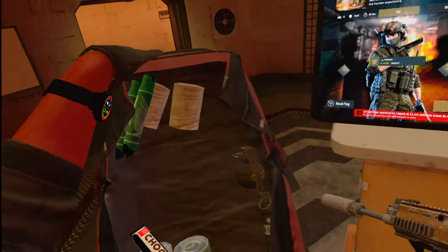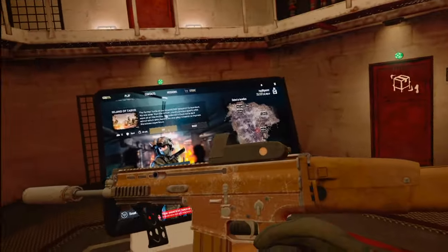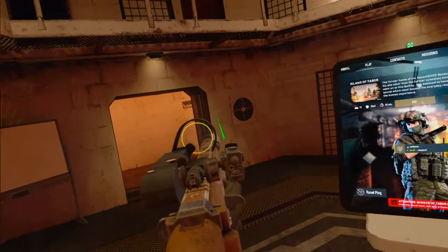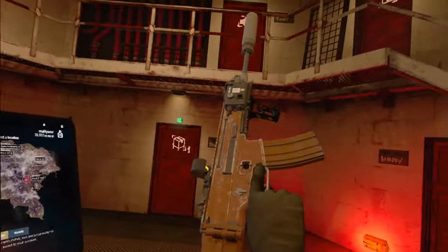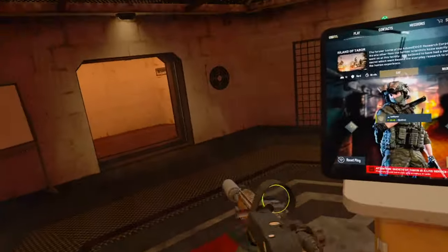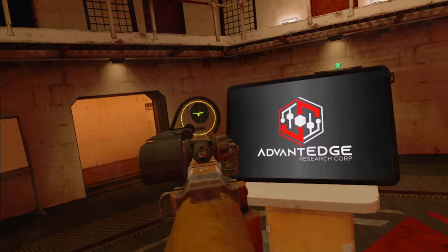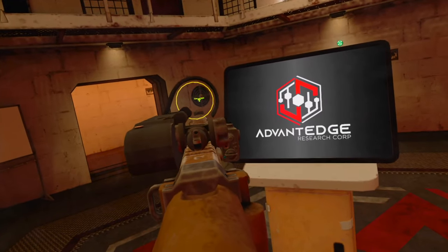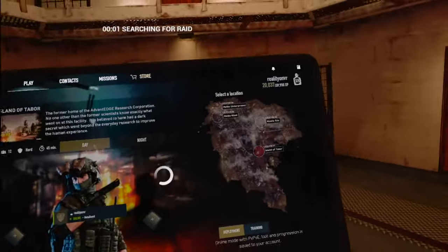Okay, we are going back into the island. We haven't got any stam this time - we've got some fruit, a bit of chocolate, that should be enough. We're taking in the SCAR - got a grip on it, a couple of mags, quite a few mags actually. We've got a laser which was already on it, this guy had it kitted out, but we did put the silencer on as my little addition. Let's see what it's like - it looks like quite a nice gun. Oh holy - yep, that'll do nicely. Let's do this.